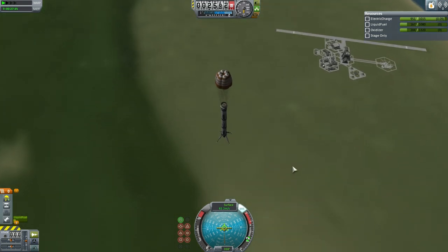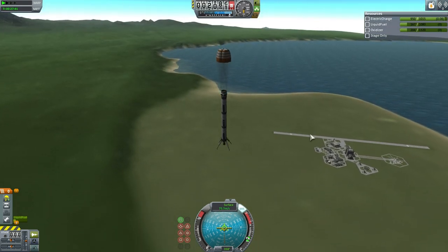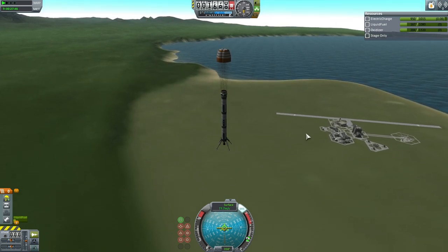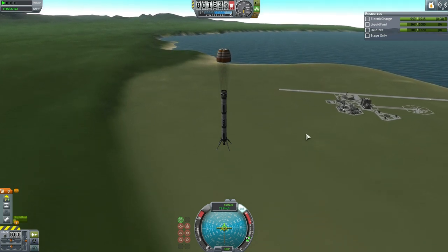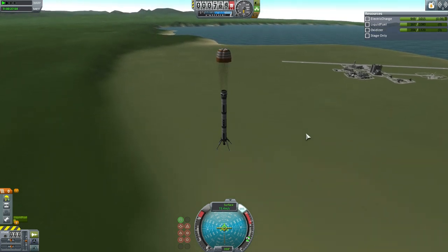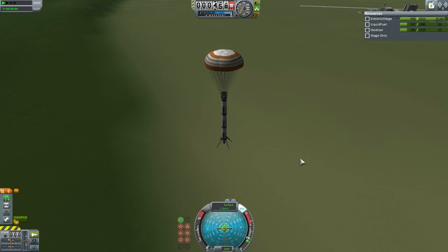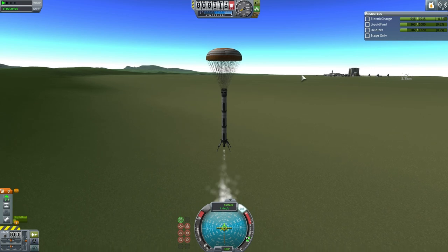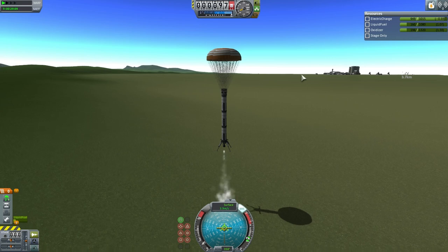It didn't do too badly here. You can see that it is around the margin at the southwest corner of the KSC. But there is still the matter of sheer balance with, again, a tall rocket. We will see whether it can set itself down safely and be recovered, or whether it will tip over and therefore be a total loss. The rocket has begun to use some thrust in order to slow itself down to a safe touchdown speed on slightly uneven terrain.